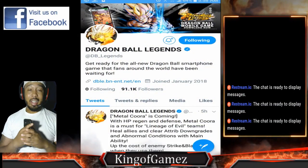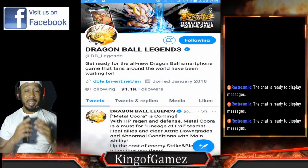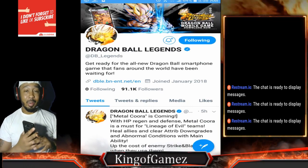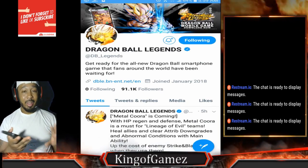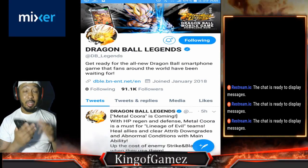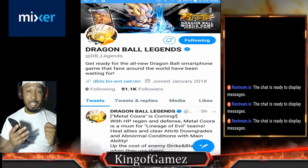Welcome back, everyone. Today on Dragon Ball Legends, we're going to be taking a sneak peek of the two most badass units that were in Dragon Ball Z: Metal Cooler and Broly. I know we have Broly already, but we got a new one. Let's hope this one is better than the old G Blue one.